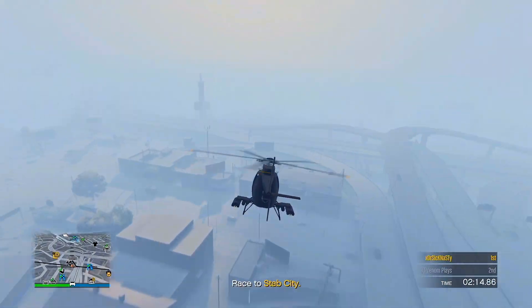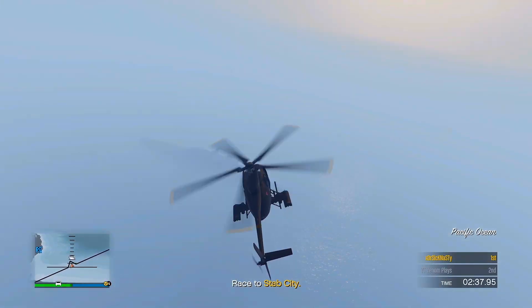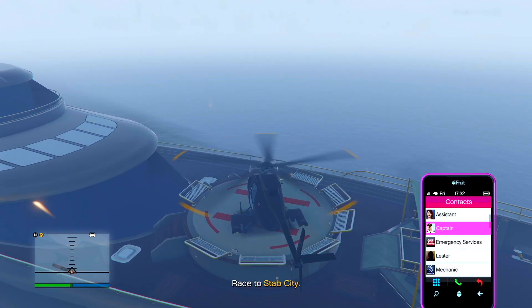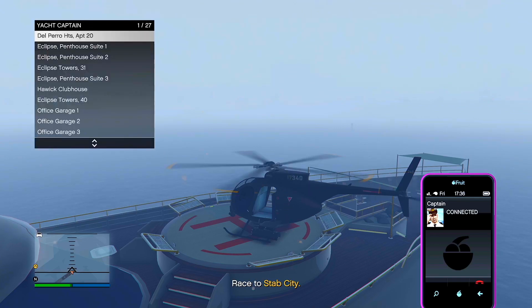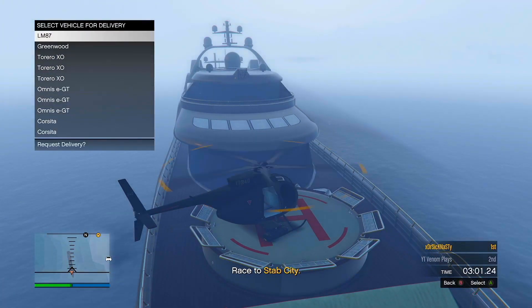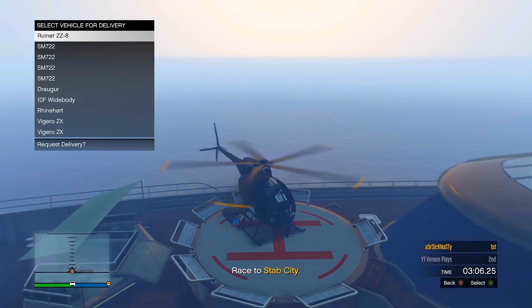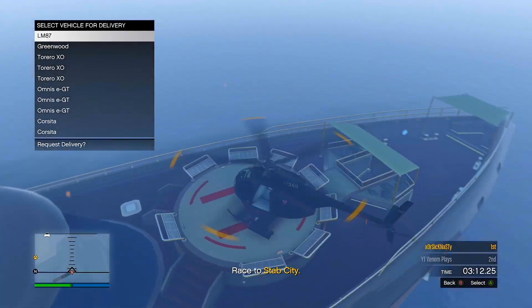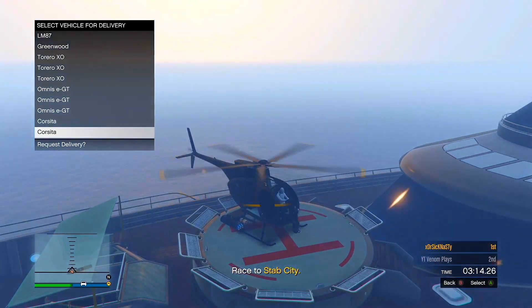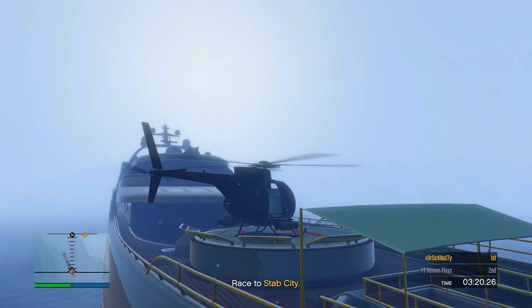Land on your yacht — it doesn't matter whereabouts you land as long as you're on it. Once on your yacht, call your captain, go to Personal Vehicle, and request the vehicle that you want the upgrades on. This is the one without any upgrades — the one you want all the merge stuff put onto. Call that vehicle. Once your personal vehicle has spawned in, hold Y to respawn and it will get merged.